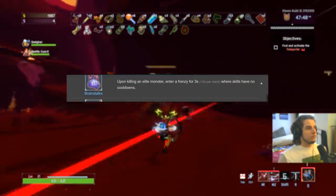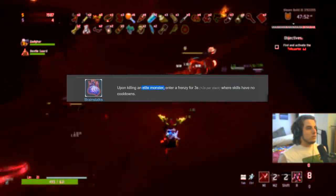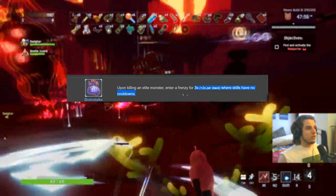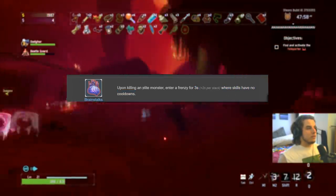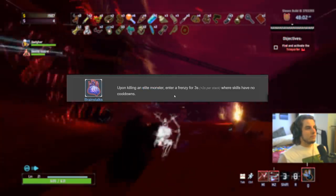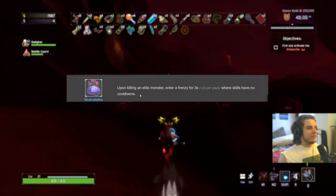Brainstalks gets a B only because it's super situational. You have to kill not a regular monster but an elite monster, and then you have a three-second window to spam all your skills for free. Really powerful, but you have to kill an elite. Later in the game elites spawn all the time, so it's definitely better as the game goes on. Because it's so situational though, B.